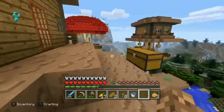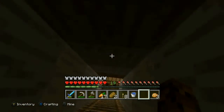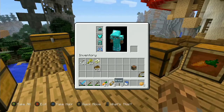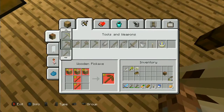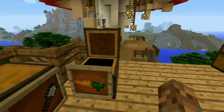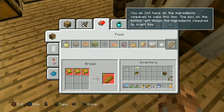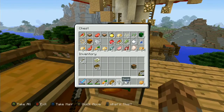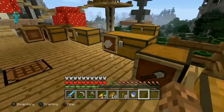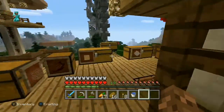Let's head down here and turn this wheat into bread. We have plenty of wheat in here too. Got the carrot as well. We have 16 pieces of bread now. I can put the potatoes in here - actually I'll keep the potatoes. Books need to go somewhere - I'll put those in the leather chest.